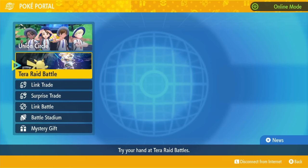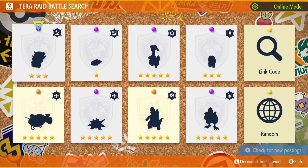Go to Terra Raid Battle once you're connected, and it'll show you a bunch of Terra Raid battles from across the internet. You can try to join a 5-star, and sooner or later the other three people will just carry you. So just keep doing this until you win one and get an XP Candy XL. Once you have that XP Candy XL, you are good to go and we can do the exploit.